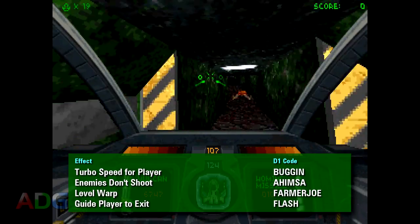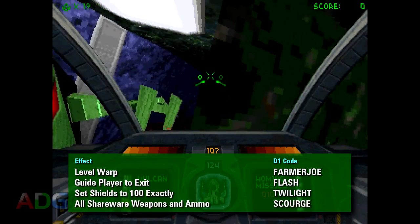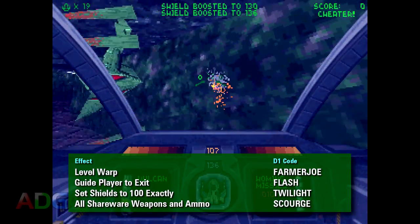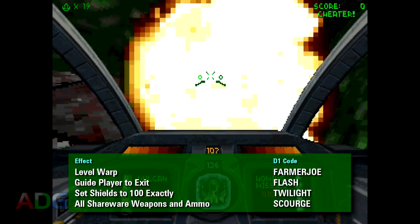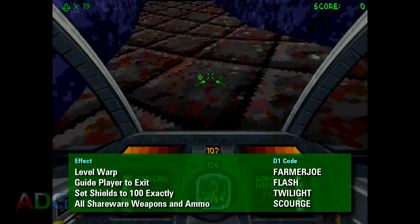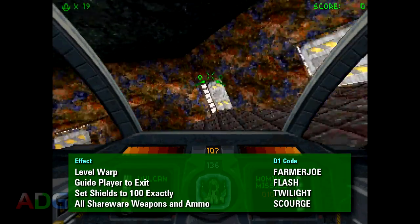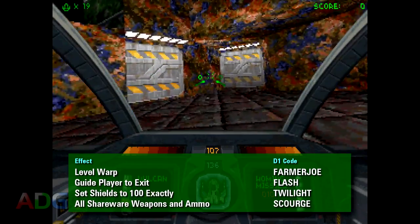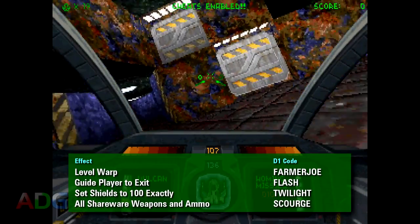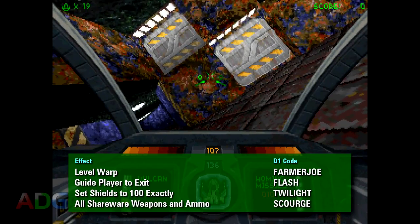These last two codes, however, are very curious: Twilight and Scourge. Twilight resets your shields to 100 units exactly, which seems almost pointless when you have access to an invulnerability cheat. While Scourge gives you all of the weapons and ammo you could have if you were playing the shareware version of the game. As far as I'm aware, there are no cheat codes in the shareware version — but maybe I've been wrong about that. I barely played much of the shareware version before getting the full game, so I'm not well versed in its limitations.